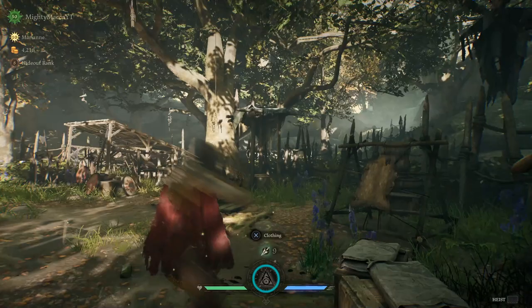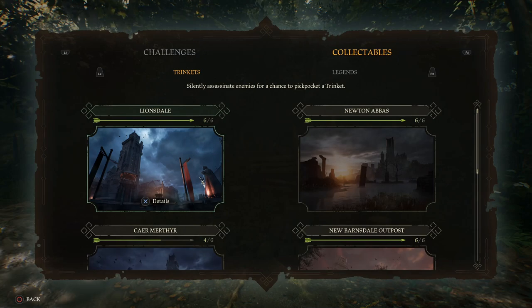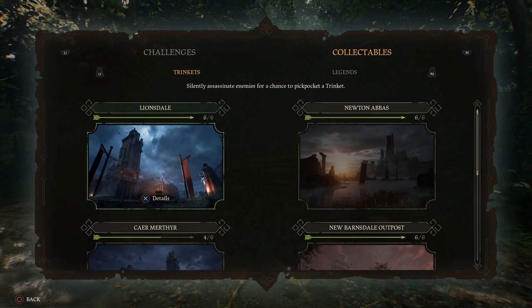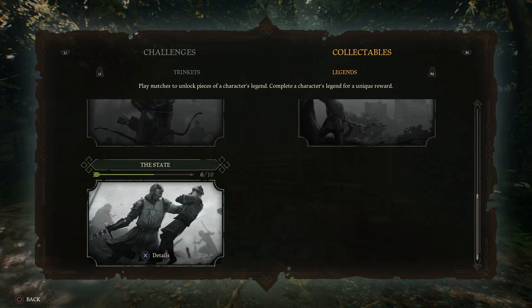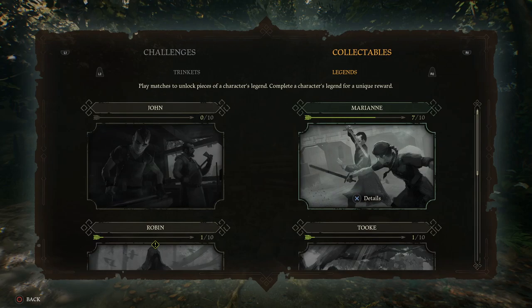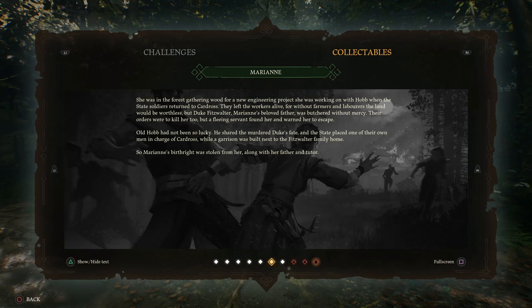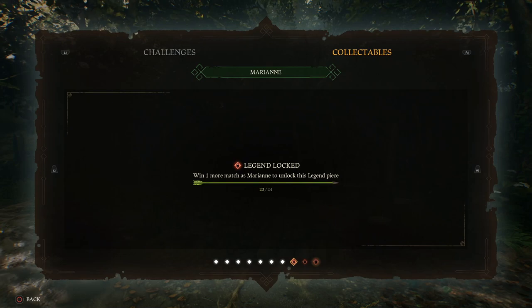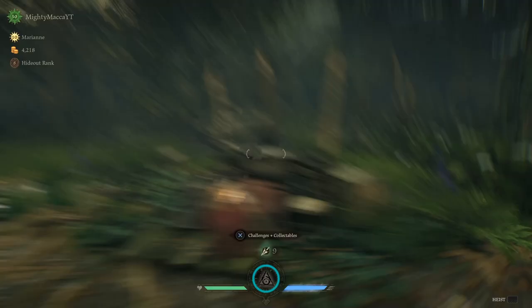As you can see, it says 'Complete Marianne's Legend,' and when you think about it, like, what does that mean? When you come over to the trinkets and collectibles section, under collectibles, and then over to legends — it shows you all the characters here, because there's a legend costume and skin for absolutely every single one. It says 'win one more match as Marianne to unlock this legend piece.' So basically, in total, you need 35 matches won as that character in order to unlock their legend skin.